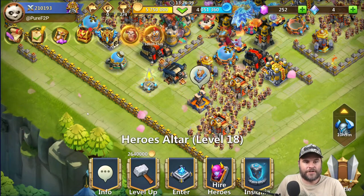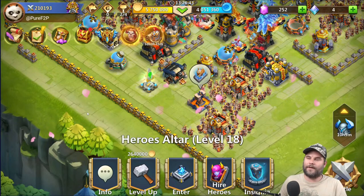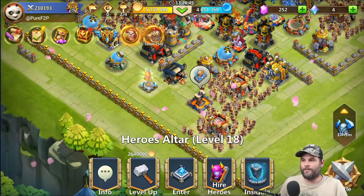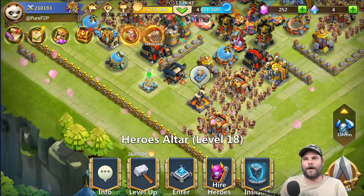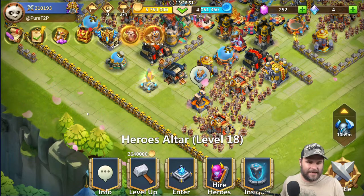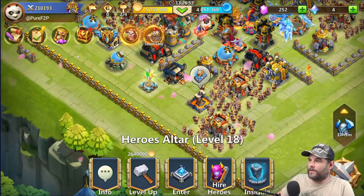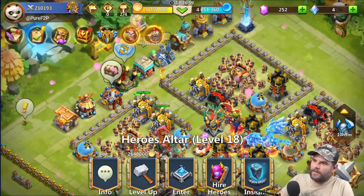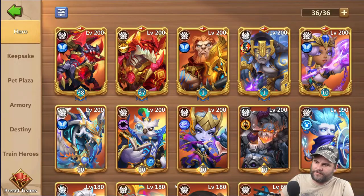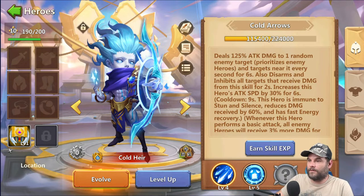You should build a Dreadshade — he's very meta at the moment. Yep, he's probably meta. But for my free-to-play account it's going to be difficult to get him up to the place where he needs to be to participate in any sort of meta. I don't use Coldhair on this account at all — he's irrelevant for me, and I know I'm going to get flack for that, but a lot of people like him.